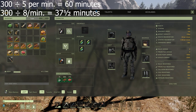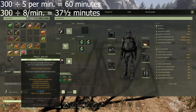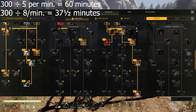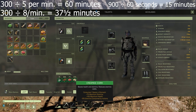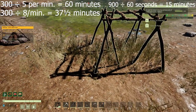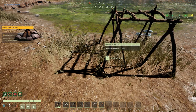Remember that number: 37 and a half minutes. Let's take the lowest food buff, which is 900 seconds, and eat some cream corn. So 900 seconds divided by 60 seconds in a minute gives 15 minutes of a food buff. When I'm playing this game, I'm watching the food buff icons at the bottom left of my screen, right beside the temperature indicator. I'm watching those timers down there and want to replenish those buffs.